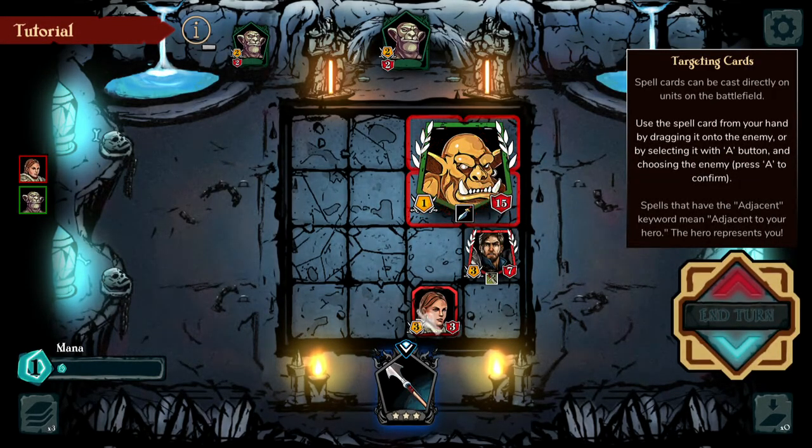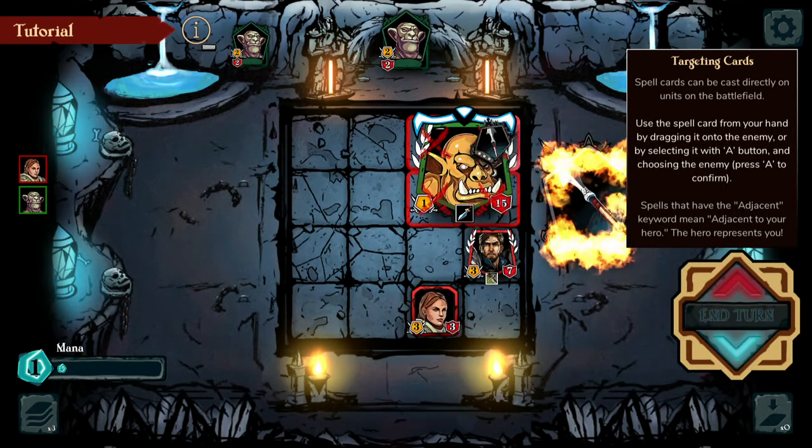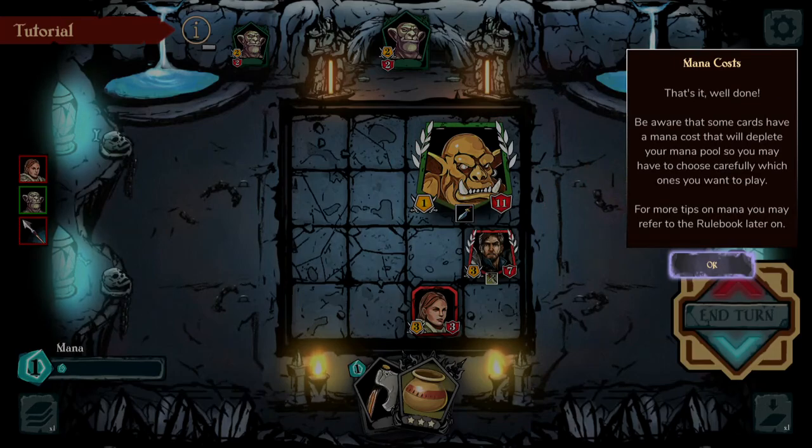This card down here is basically a targeting card — it's a direct attack towards the enemy. Now if they have a shield or anything like that, it will hit that first. But yeah, sometimes these cost mana, sometimes they don't — you have to pay attention to that.